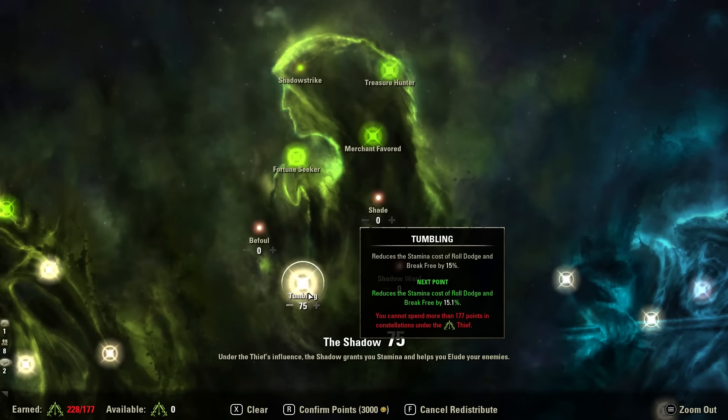Finally in the Green Tree, I've got 75 in Tumbling — reducing the Stamina cost of Roll Dodge and Break Free by 15%. This is important because you're going to have to roll in PvP and you're going to have to break free.